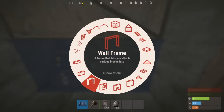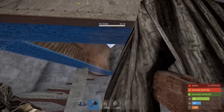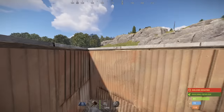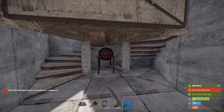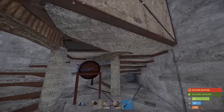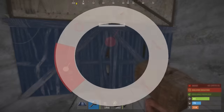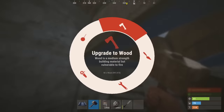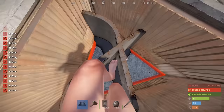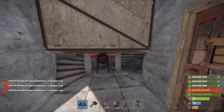To open the bunker, place a twig half wall followed by a twig triangular floor frame, then destroy the half wall and it's open. To get in and out, I recommend using a barbecue - if placed correctly you can jump right on top. The way this bunker works is if the twig triangular frame ever breaks, it automatically seals itself shut. The only way to open it back up is repeating the same process with the triangular floor frame. Make sure you break that half wall before you set the trap.